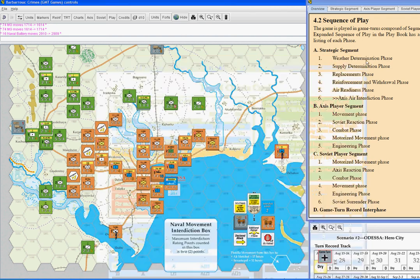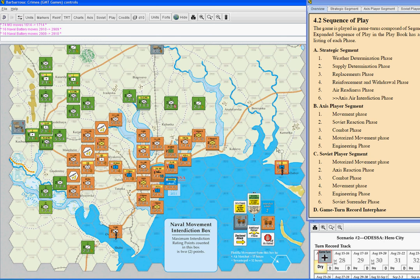Odessa itself is a major port, and inside that port there is a base. It's stated in the playbook that the capacity of a port is doubled if there's a base located there. So for a major port like Odessa, you can ordinarily have 30 units trace to it, but since there's a base there, it can actually fuel 60 stacking points worth — that's more than enough for the whole Soviet order of battle here. So we don't even have to worry about that. All the Soviets are in supply.